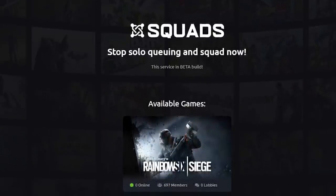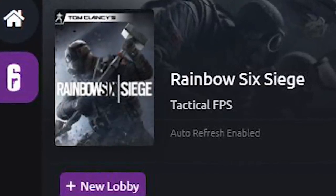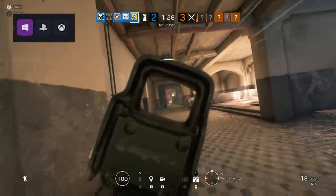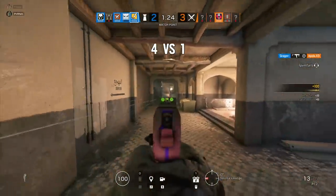Squads.tm is a site you can use to find teammates to play with in Rainbow Six Siege. Just create a lobby and link up. You can find players for PC and console. Logging in is easy with your Discord account, and from there others can join your party. I'll leave a link in the description.